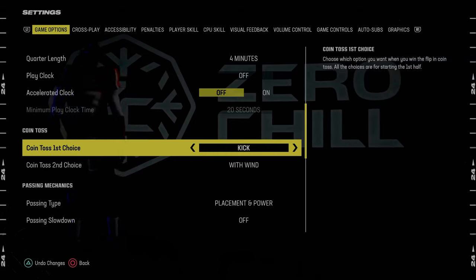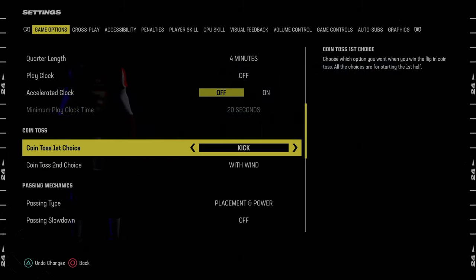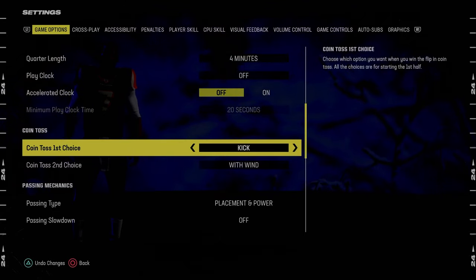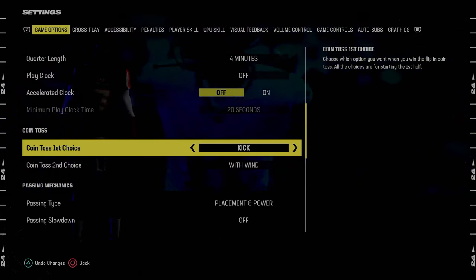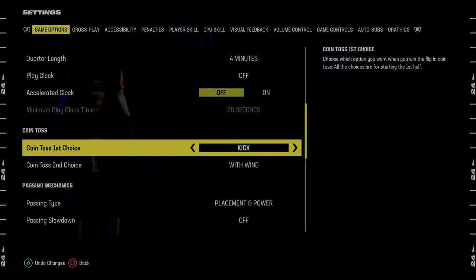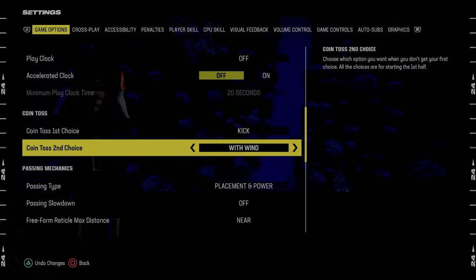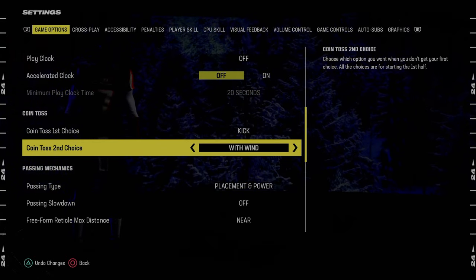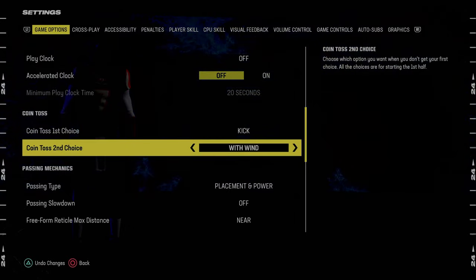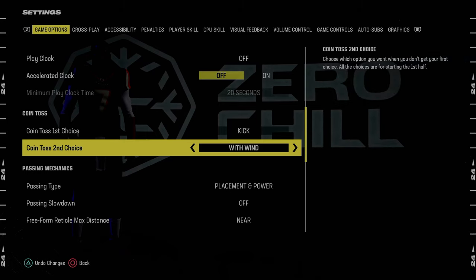Choosing to kick allows you to get the ball at halftime, which is almost like being up a stop from the start of the game. It's a very, very important setting to have. We also set coin toss to 'with wind' so that if there is wind in the stadium, we'll have the wind behind us in the second half when you might be kicking a game-winning field goal — that's the only reason for that setting.